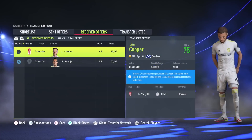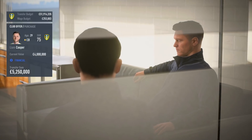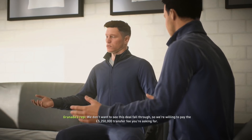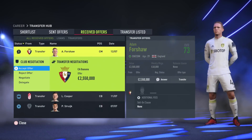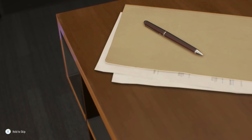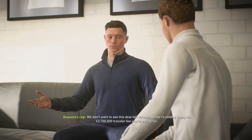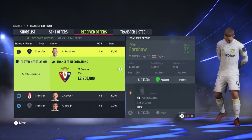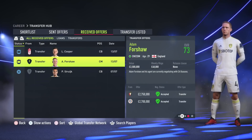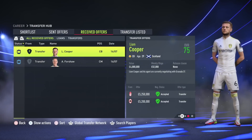We got around 2.2 million from Monaco for Adam Forshaw — definitely take whatever you can get. As for Liam Cooper, he's been at the club since 2014, was captain for a while, but at 75 rated and turning 30 before the season starts, he's only going to get worse. I'd recommend selling Cooper in the first season and also selling Klitsch and Forshaw to free up wages.